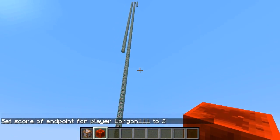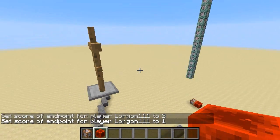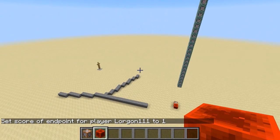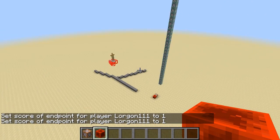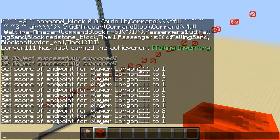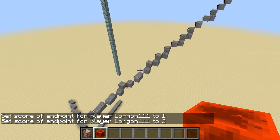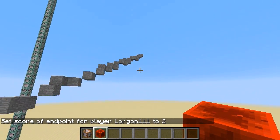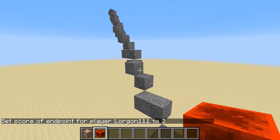But Minecraft, of course, is a three-dimensional world, and so we can do this in three dimensions as well. I could put one endpoint over here and another one way up here, and it will draw a straight line between those things. And if I want to keep that, I can — there's a crazy three-dimensional stone straight line between those points, as much as you can have one.